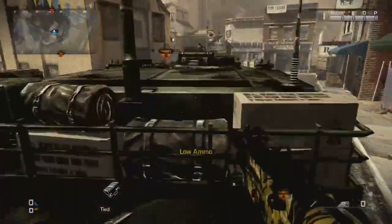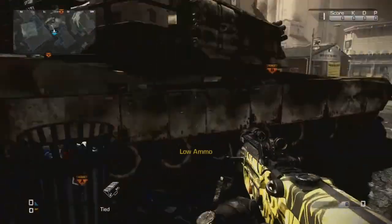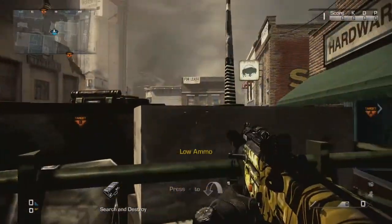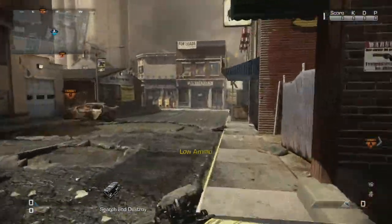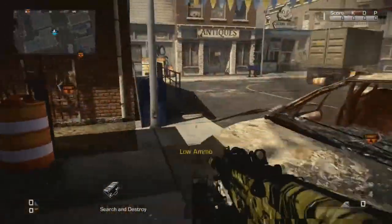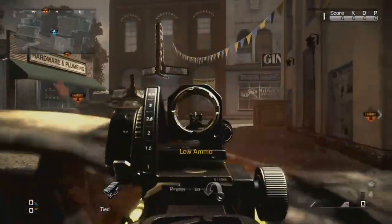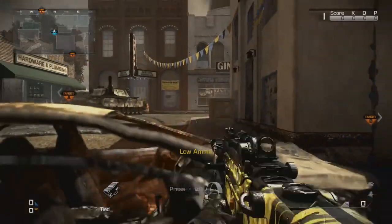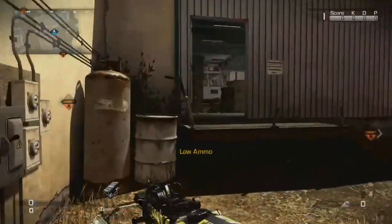For the middle part of the map — domination is not on the MLG map rotation here, only Blitz and SnD. Jumping up there is a good spot. Having the car here is also a good spot for holding mid, especially on Blitz. Sometimes it's worth running an AR over here to control the middle of the map.